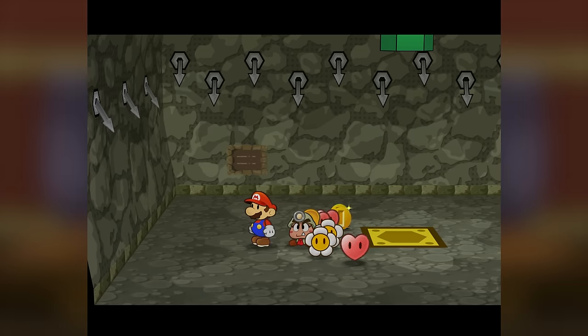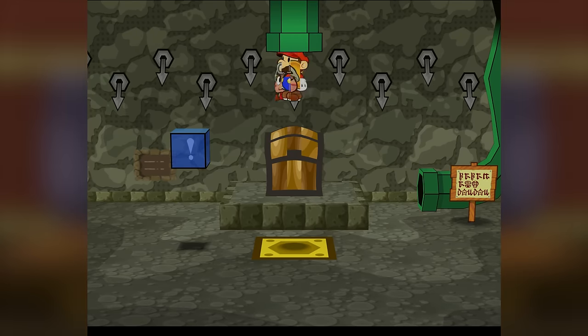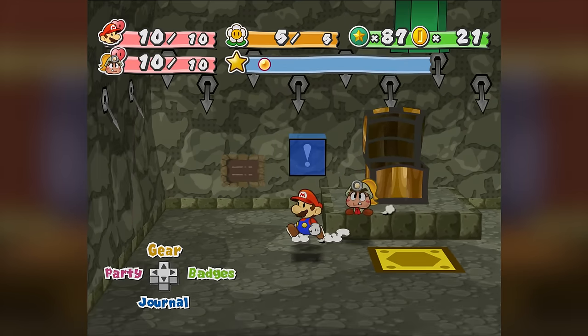The rewards you get every ten floors are some of the strongest badges we're going to get access to, so I'll make sure to point out their usefulness as we unlock them. The Sleepy Stomp badge is the reward on floor 10, and unfortunately it's not all that good — I didn't end up using it at all.